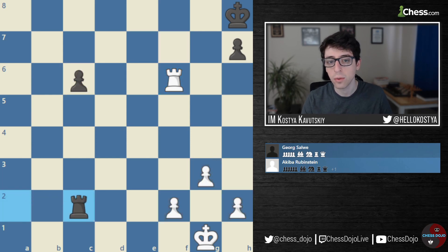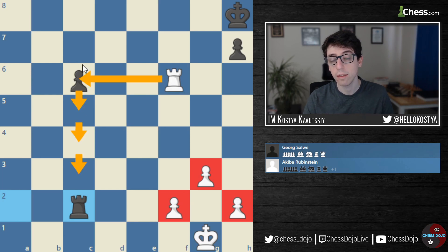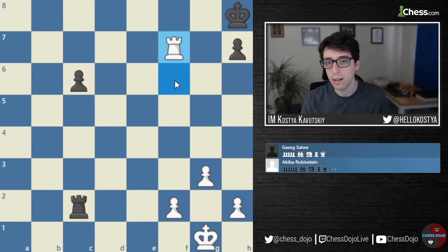Black goes Rook to C2. At face value, this would not be an easy endgame to win — even though White has potentially two connected passed pawns on the King side, Black's C pawn is going to be running very quickly and White will have to pay attention to it. So Black will be getting some counterplay here with the C pawn.